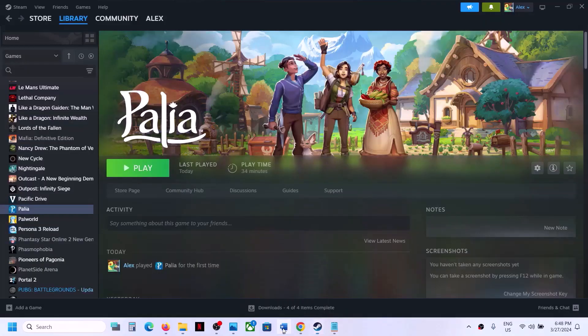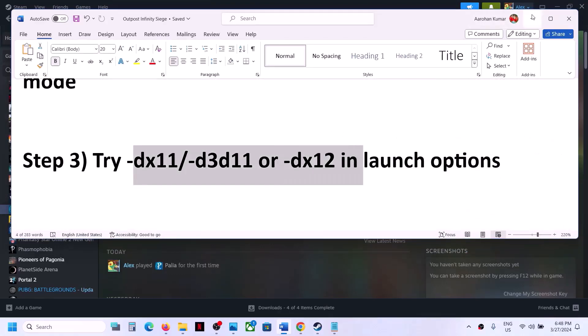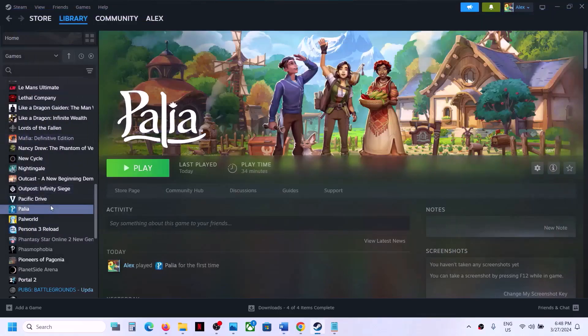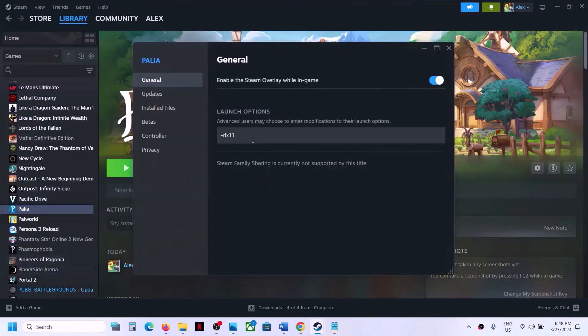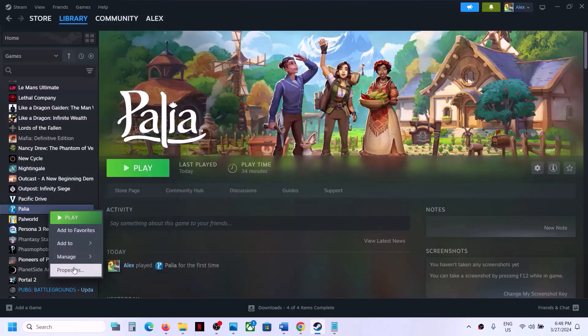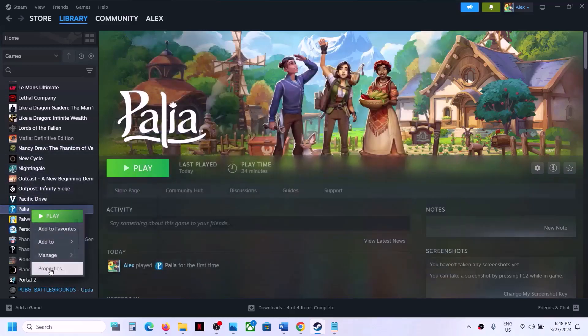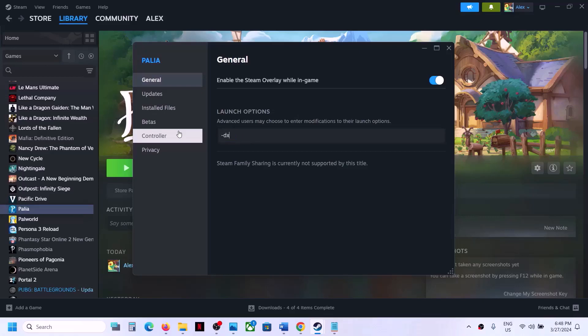Now the next step is to try DX11 or DX12 in launch options. Right-click on the game, select Properties, and in the launch options type in -dx11 and then launch the game and check. If that does not work, right-click, select Properties, this time type in -d3d11 and launch the game. If that does not work, try -dx12 and then launch the game.